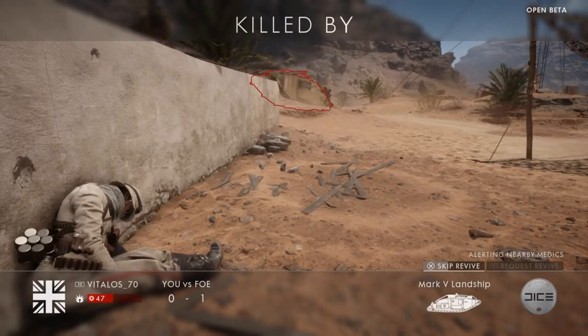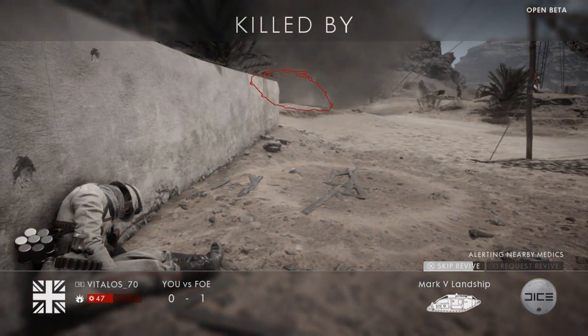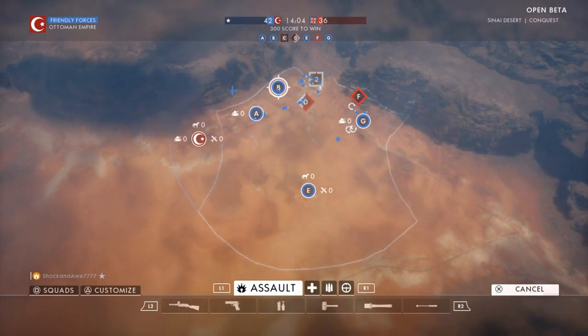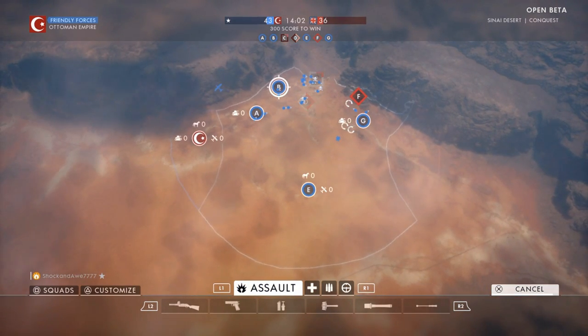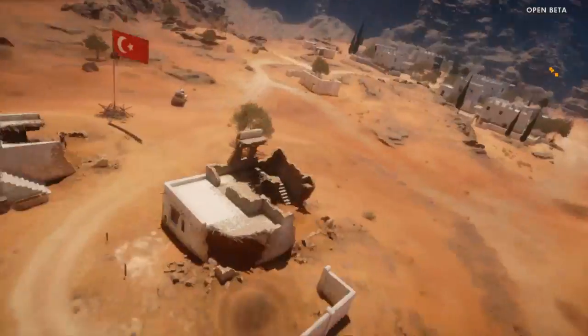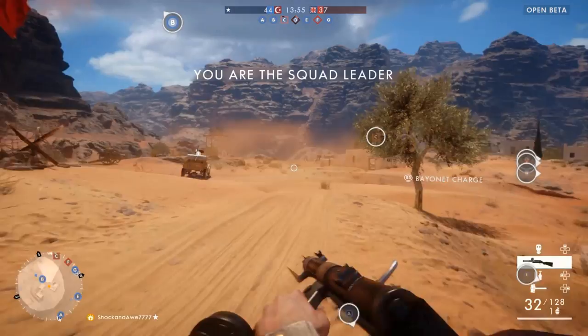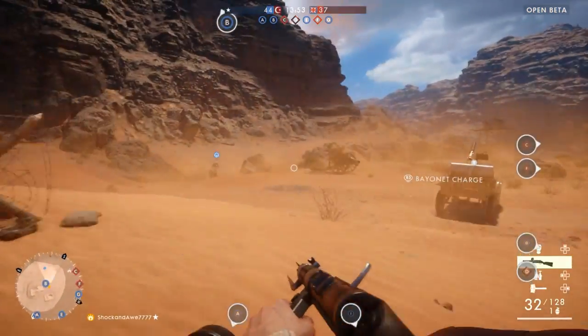First things first, let's talk about the mini-map. The mini-map is very important in this game, as it is in Call of Duty as well. You can also choose various loadouts — I'm using an assault loadout here and I'm selecting where I want to spawn in. Watch the bottom left of the screen, that's where the mini-map is, that circular map you're seeing.